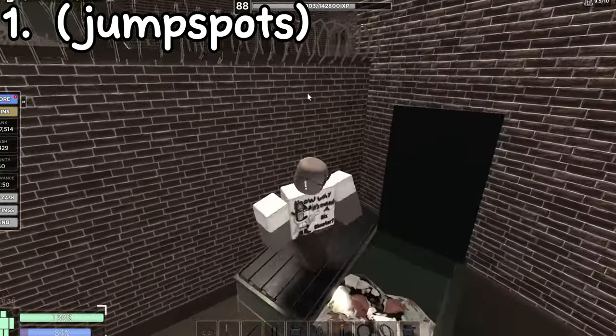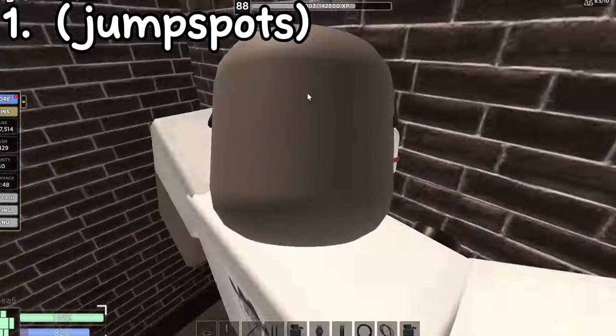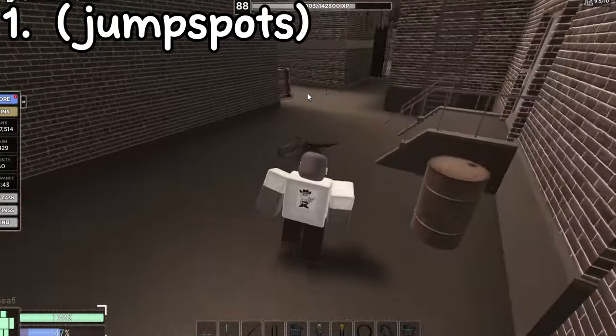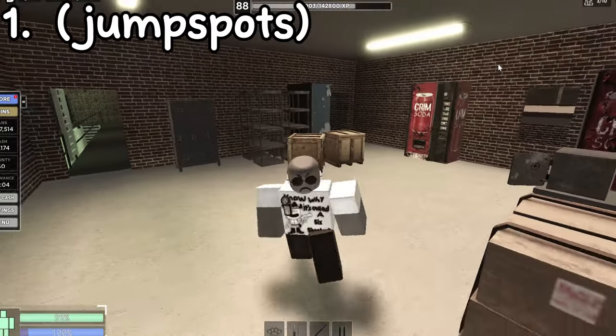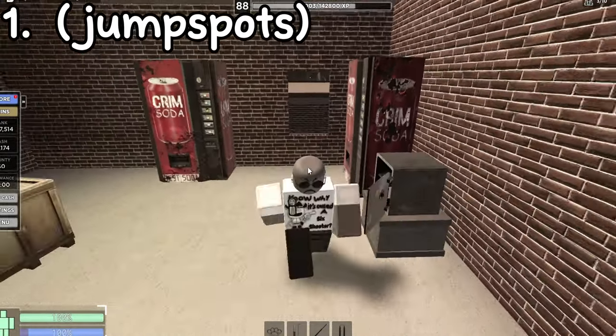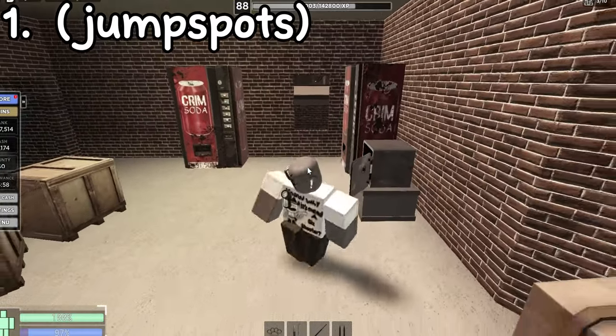If you want an advantage over somebody in a gunfight, you can come over here, jump on this thing, jump over that, and you'll be good to go. When you're coming out of Factory, you can jump perfectly through this window and land outside without taking any fall damage.